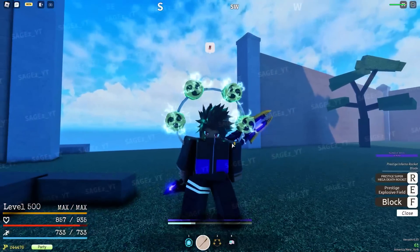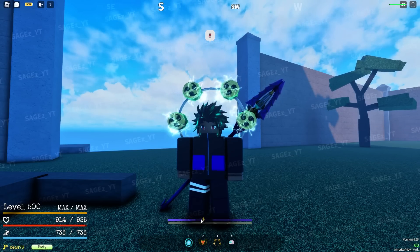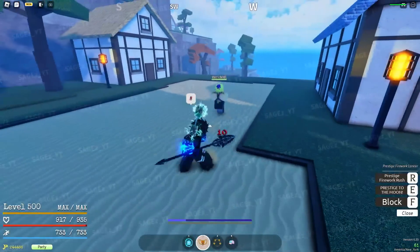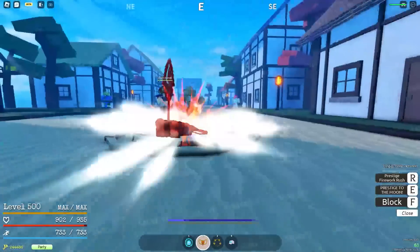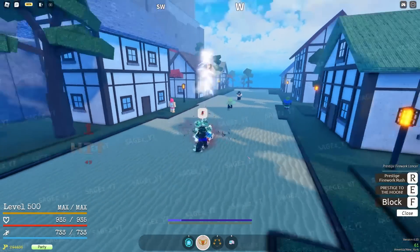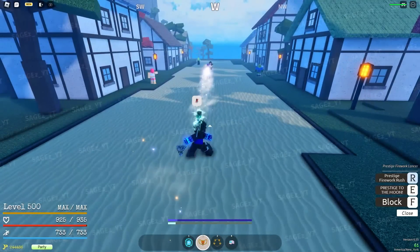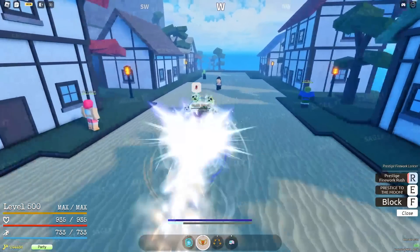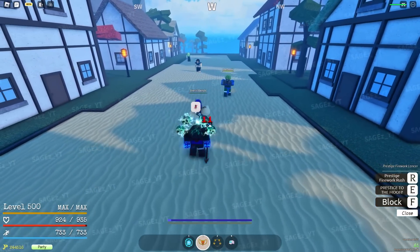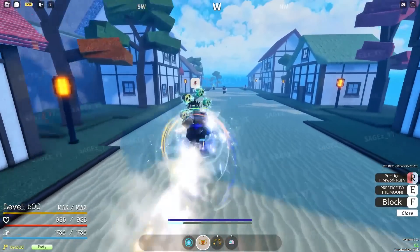But this is not the only weapon in this update. Let's switch to the prestige lancer. I think I like the other weapon more, but prestige to the moon - what does this do? Oh, it's like the trident grab thingy except it launches them in the air. That's a troll move, bro. And prestige firework rush - I've seen this. Oh, I didn't know it does that though. I thought it was just kind of like that. So if somebody's running away and you're chasing them down and you use that move, you pretty much gave them an escape card - you hit them but they just got away because you boosted them.